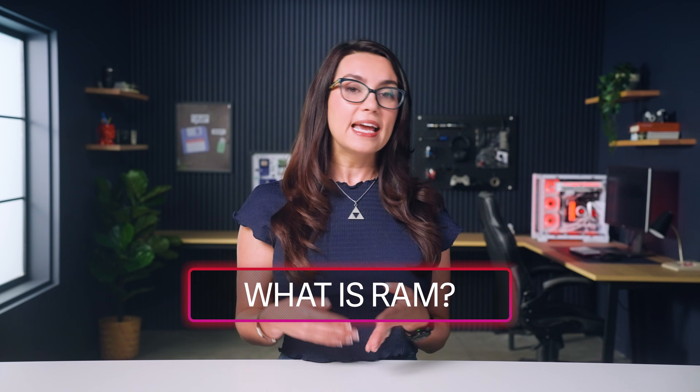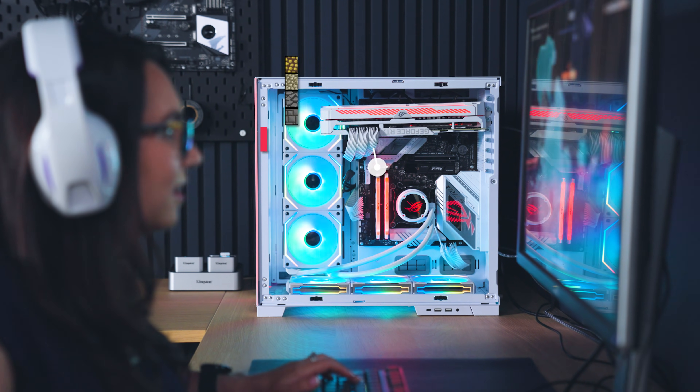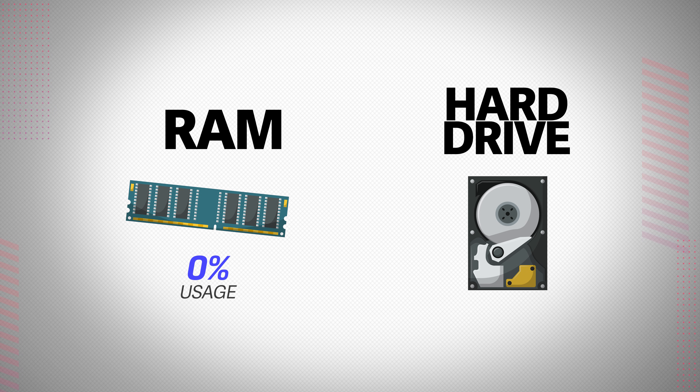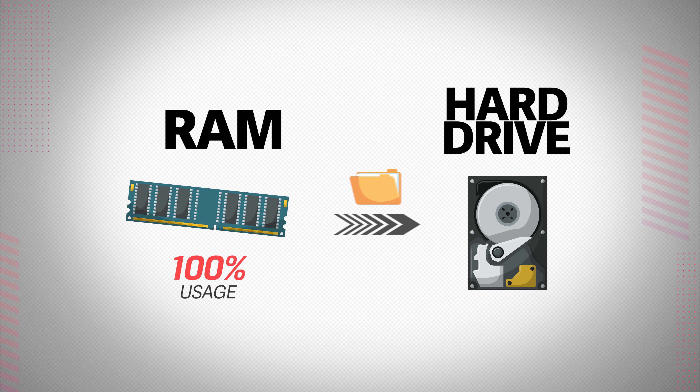So let's get to it. RAM is vital to a gaming PC's performance. It temporarily stores data, acting as a super fast memory middleman between the CPU and storage. When you're gaming, RAM holds the fast access program data for your CPU and sometimes GPU to support assets like textures, models, and more. If the system runs out of RAM capacity to hold that data, it will begin offloading and caching files to your system's hard drive or SSD instead, which is significantly slower. This can cause issues like stuttering and frame drops. No thanks.